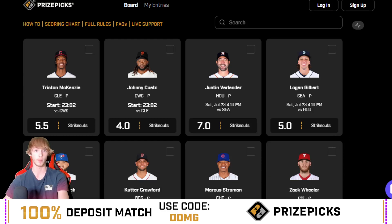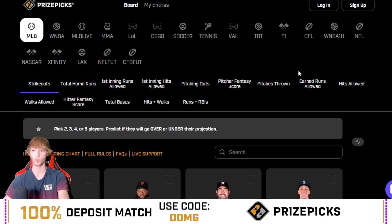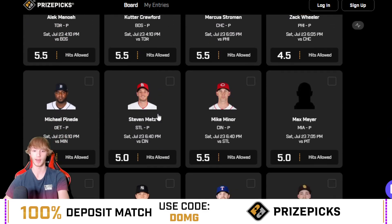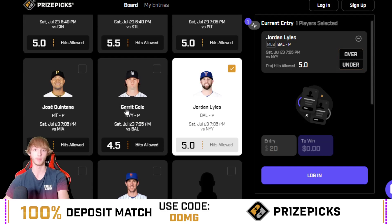I'm doing a collab play with another creator on Twitter, so go check that out. Plenty of other props are posted on the Patreon. Anyway, I have two player props for you guys today — a hits allowed prop and an MLB live strikeout prop. First off, my play of the day: a hits allowed prop on Jordan Lyles over 5 hits allowed versus the New York Yankees today at 7:05.